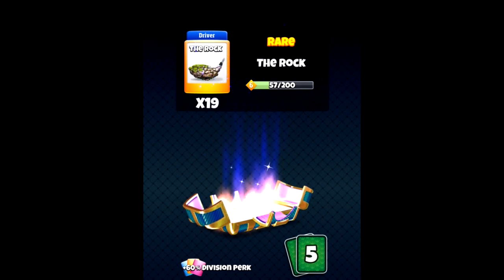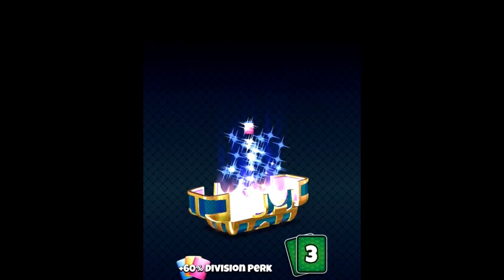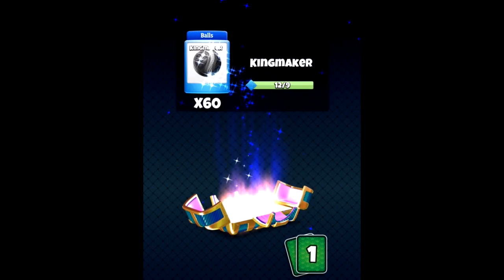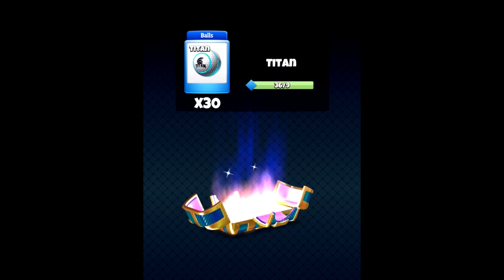That is good. This is the Rock. You get some Thorn cards — that's also good. We get the Junglist cards, and we do get some Grim Reaper cards. Sixty Kingmaker, which is really good. And we do get some Titans as well.